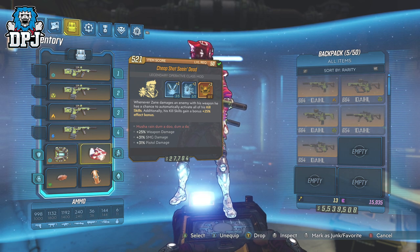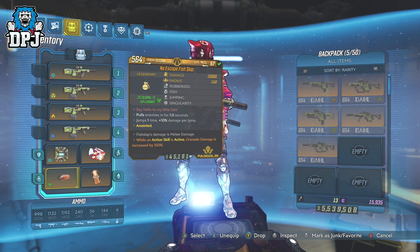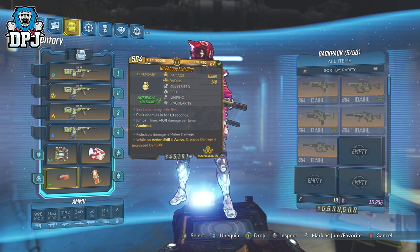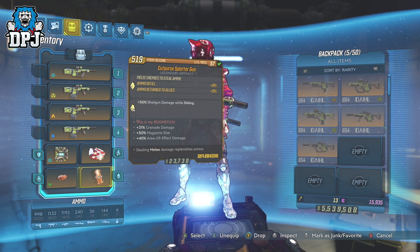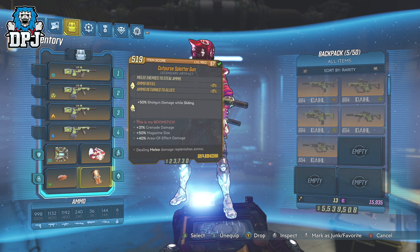To sort the issue of ammo consumption, I implemented a bit of my Zane infinite ammo build with a slight twist. The grenade we're using is the Fish Slap — the important thing about Fish Slap's grenade is melee damage, that's the only thing that matters. Grab any variant you can, dropping from Villa Ultraviolet, Fish Slap, or Tyrone Smallens. If you can land one with Jumping or Bouncy prefix, those would be perfect, but they aren't necessary. The artifact we need is any version of the Cop Purse — highly suggest one with magazine size. The reason: dealing melee damage replenishes ammo, and the Fish Slap grenade deals melee damage, so every grenade hitting an enemy regens ammo for you.